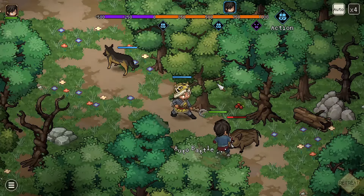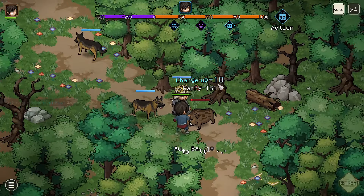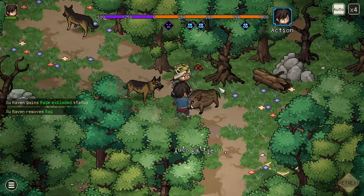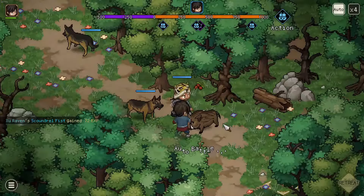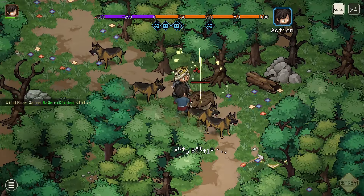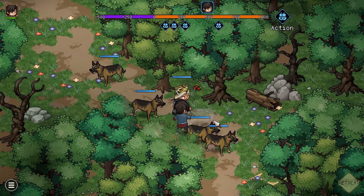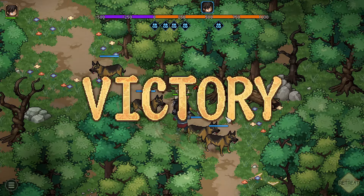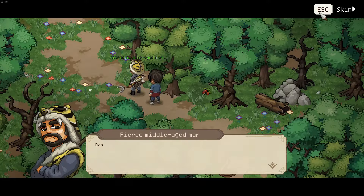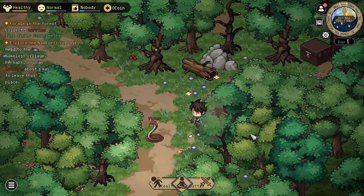The worst I've had so far is the hunter summoning 6 hounds, but this is a really good run — we're at two hounds right now, maybe a third, then a fourth. And there you go, the encounter is dealt with. The hunter will also tell you about the location of the Nameless Village, so you can head there to become an apprentice to the old man.